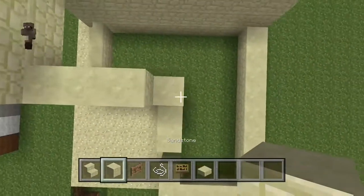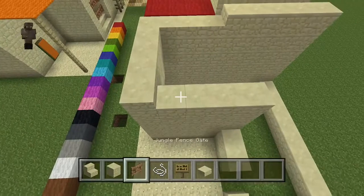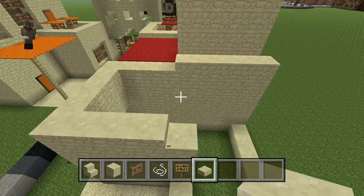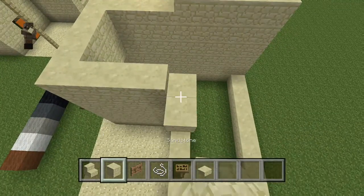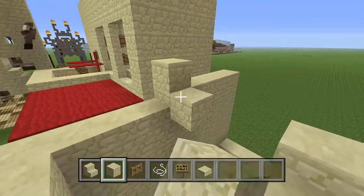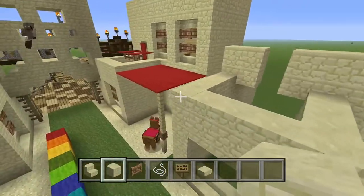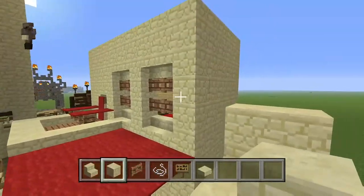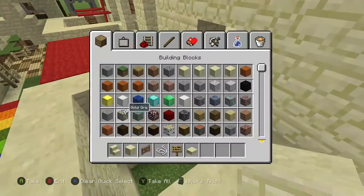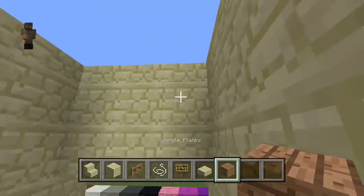Once you have that layout set up, you want to bring your slabs back. Except now where there's a block, you need to put a stair there for that little layer. You want to build it straight across and skip a block in the middle. Build that up five blocks as well, so both floors will be about five blocks.